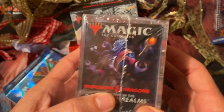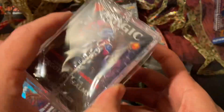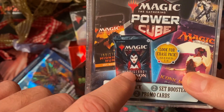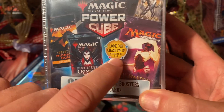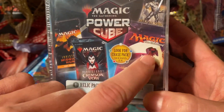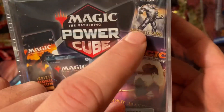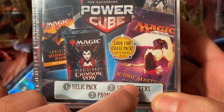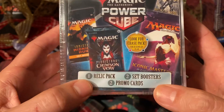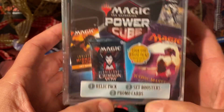You can see what's being advertised here. Looks like there's potentially a pack of Forgotten Realms — or maybe there is definitely a pack, I'm not sure. You've got a Crimson Vow, Midnight Hunt. Look for the Chase Pack — one out of four of these has a Chase Pack, so that's some sort of relic tokens. It's one relic pack, two set boosters, and two promo cards, apparently.